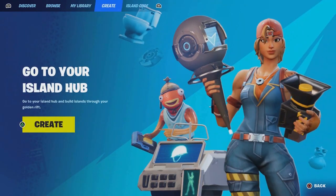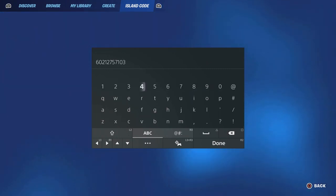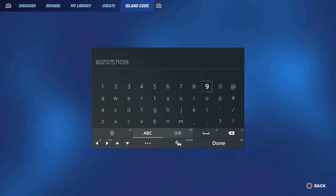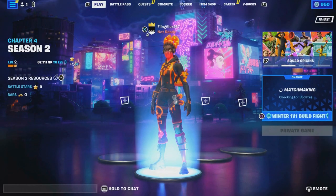In this video I'm going to show you another easy XP glitch method that will have you guys ranking up. Make sure you enter this map code right here: 6021-27, then 57, and then 1039. I'll put it in the description below as well.